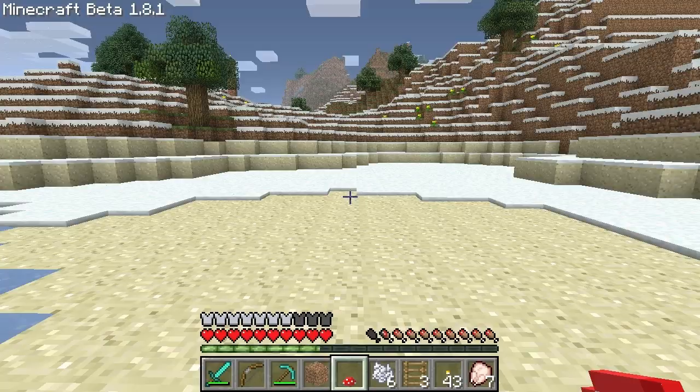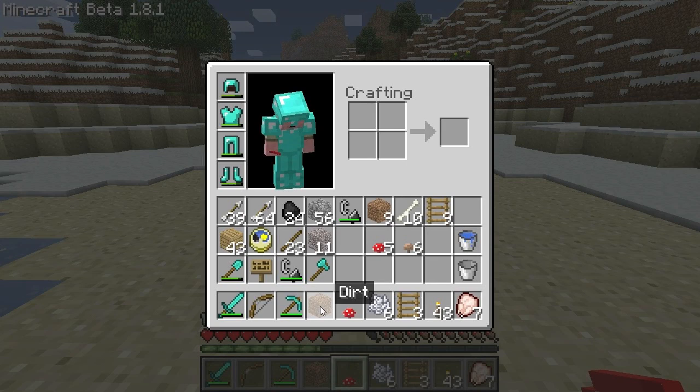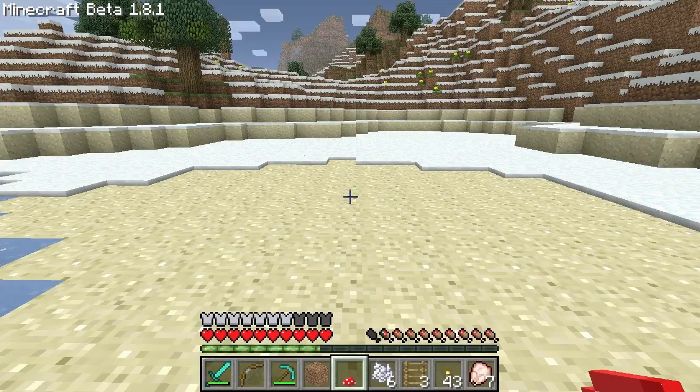We'll be able to get the dirt back. Because it's portable, we want to be able to recover this stuff and then move on. The dirt and the ladders are recoverable. You're going to want quite a bit of bone meal, or at least bones. You really only need one or two mushrooms, because we will be able to get more from the giant mushroom.